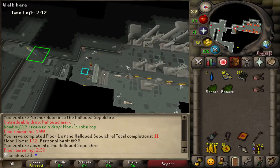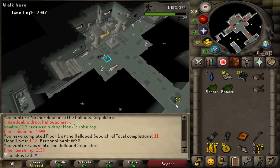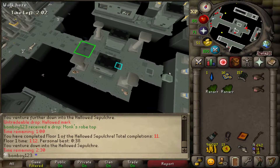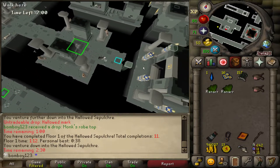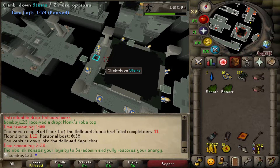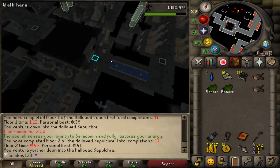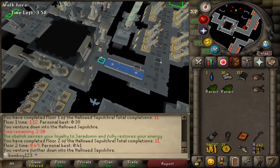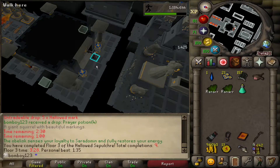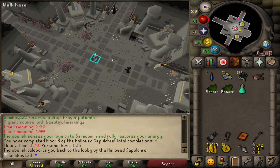I've been really enjoying this, although I can only get to three out of five floors. You can only open the biggest chest, which has the best chance for rewards and the most hallowed marks, if you get to floor five, which I can't do yet. It's still decent XP — around 45 to 50k with my current level, but I'm usually getting around 35k an hour. You can do this tick-perfectly and get crazy good XP rates.